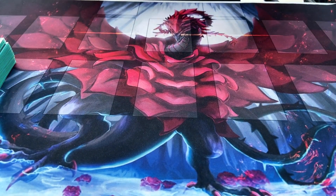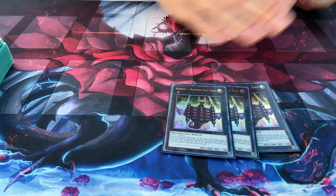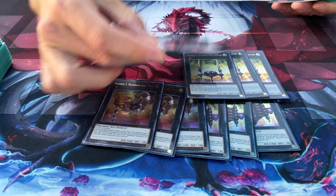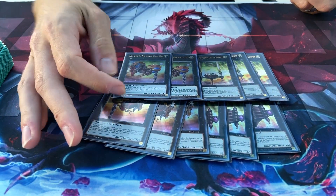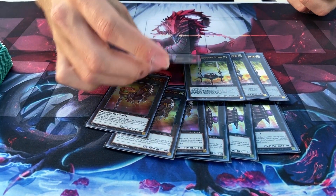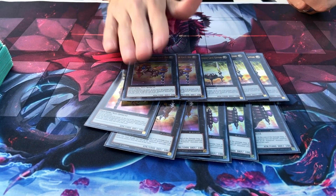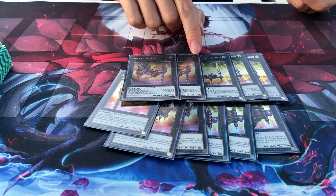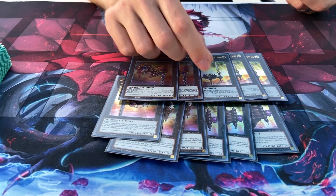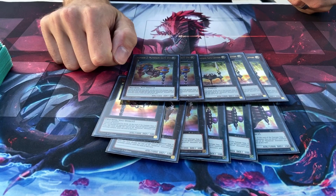Now for the extra deck — it's very simple. Three copies of Number 1: Numeron Gate Ekam, Number 3, Number 4, and Number 2. They all share the same effect: none of them can be destroyed by battle, and if this card battles an opponent's monster, you can detach the material from it to make all your Numeron monsters' attacks doubled. But if you have Numeron Network out, you don't need to detach the material. So if you attack with one monster and take damage, the other two go to 2,000. Attack with the other one, the other two go to 4,000, and just so on and so forth and swing for game. Very simple.